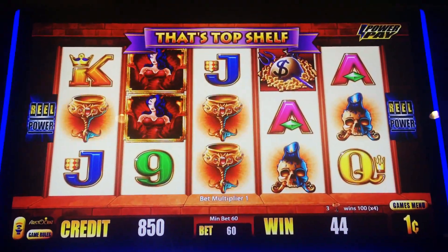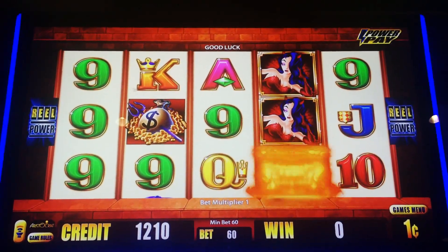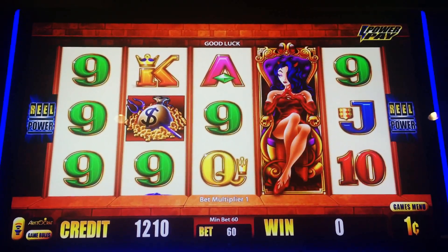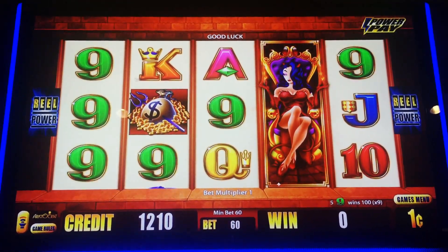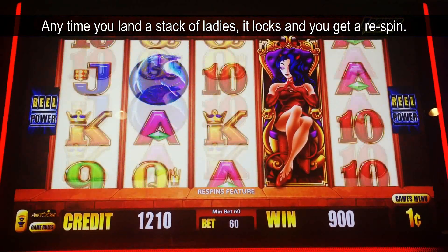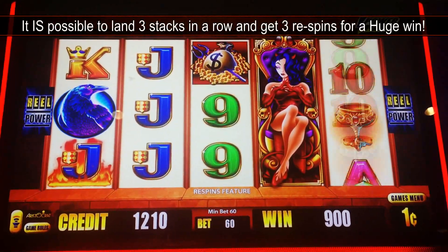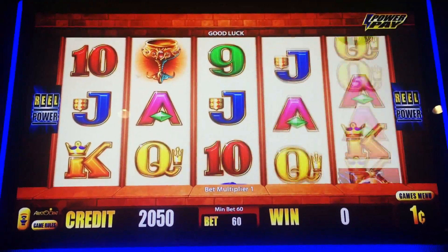Chalices? Yeah, you need the 5 — oh, there it is! We've already got $9. Come on, ladies! Ravens! Moneybags! Ravens! Nothing. Well, we're back to our starting $20. Let's see if we can get that bonus.